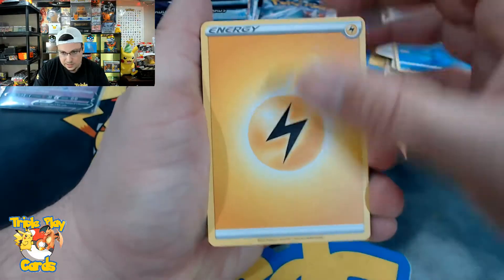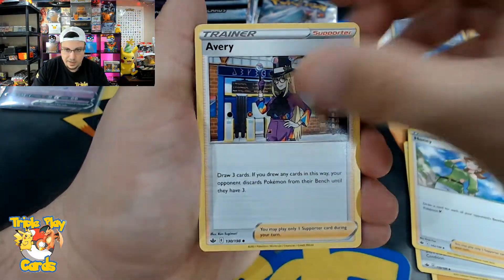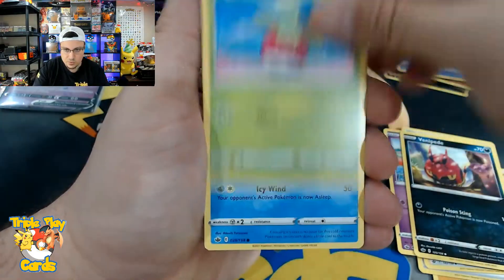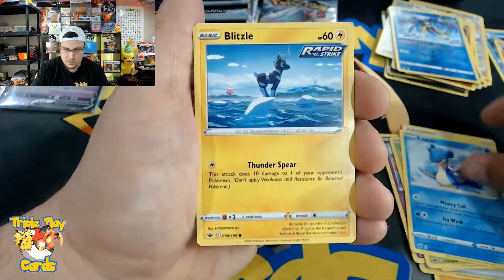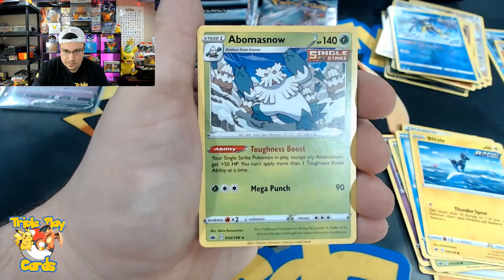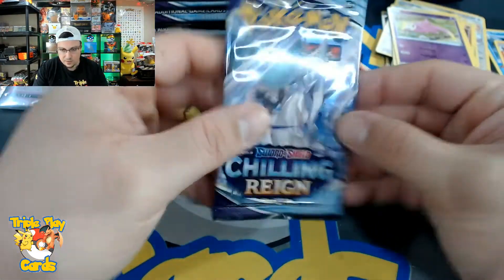Spiral energy, Honey, Avery, Rolycoly, Venipede, Bone Club, Lapras, Blitzle, Slowpoke reverse, and a Crabominable Snow non-holo rare. We got our last pack on the right.